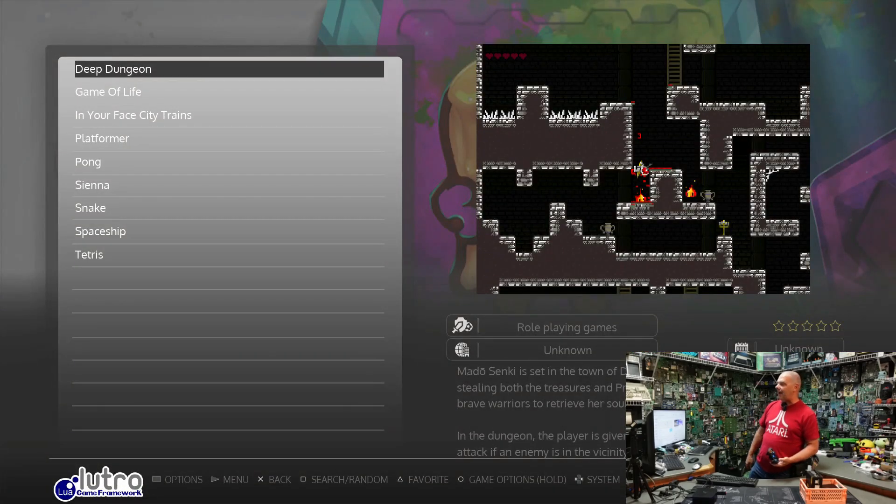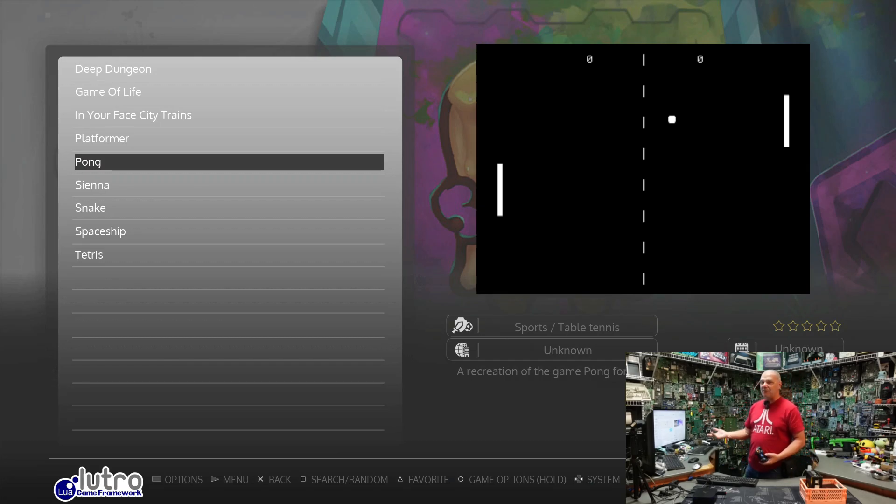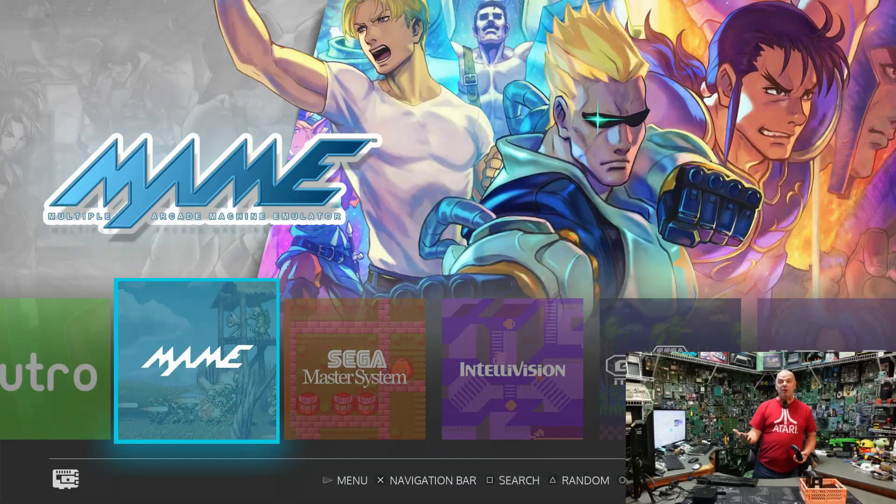Lutro games are actually 2D platformers — these are new games that people are making in the old-game style. Check this out: if you remember that, you're probably my age. Yes, that's the original Pong. MAME games are the other half of your arcade games — MAME stands for Multiple Arcade Machine Emulator.